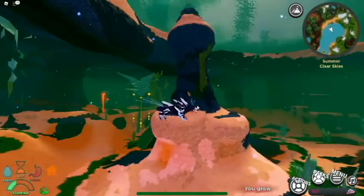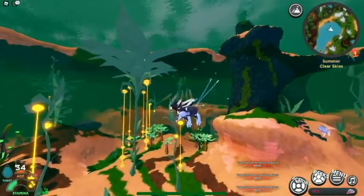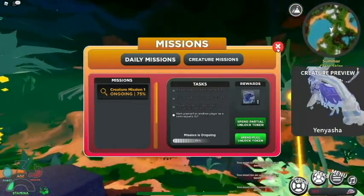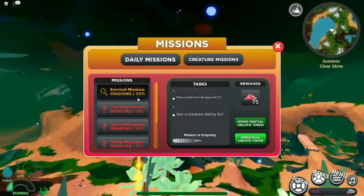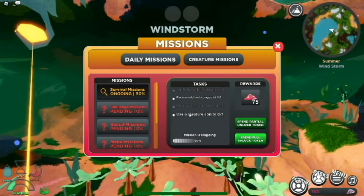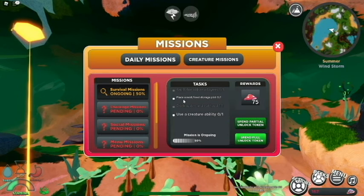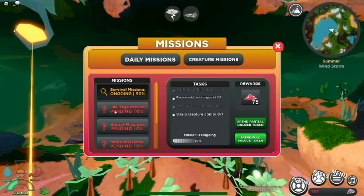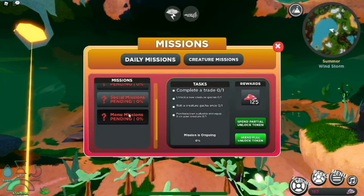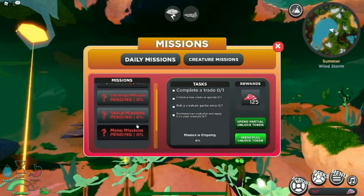We aged up! We still need one more age up until we can nest. We've also completed the 15,000 studs - that happened way before I grew up. Looking at the daily missions: use creature ability, place a nest or food storage, kill three players, join a pack, unlock a new creature species, roll for a creature gacha once, and purchase and own a plushie and equip it on your creature.